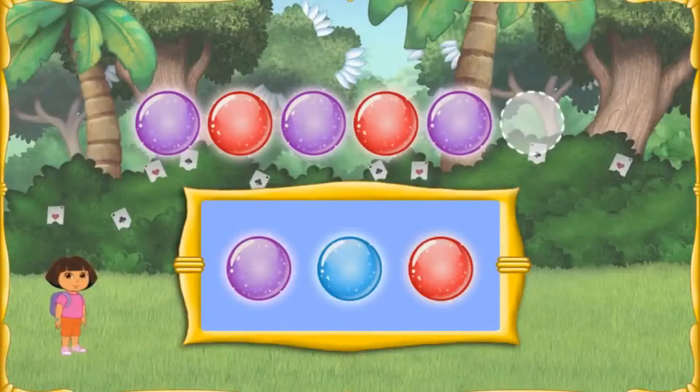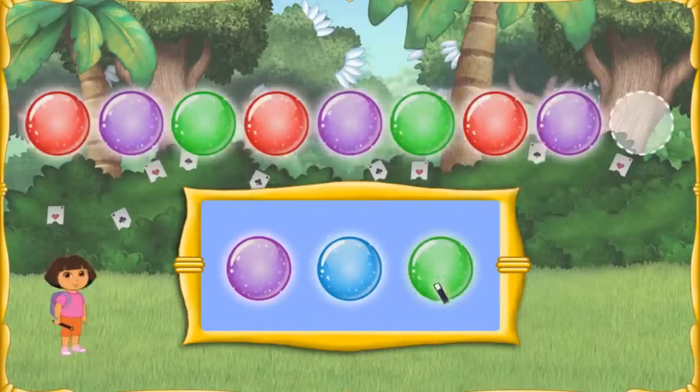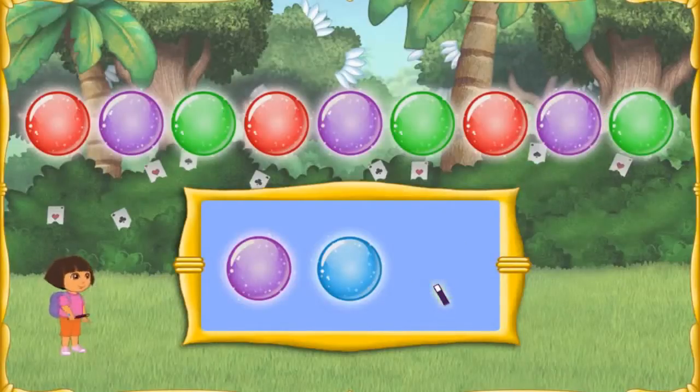Now we can turn Boots back into a monkey! We just have to get home from Magic Land! We did it! Magic Land is all fixed! Now we need to put all the magic orbs together to make one big orb that will float us out of Magic Land and back home! To make one giant orb, complete the pattern you see! Ready to complete the pattern? Abracadabra! Muy bien! One more to go! The pattern is Rojo, Morado, Verde. Abracadabra! We did it!